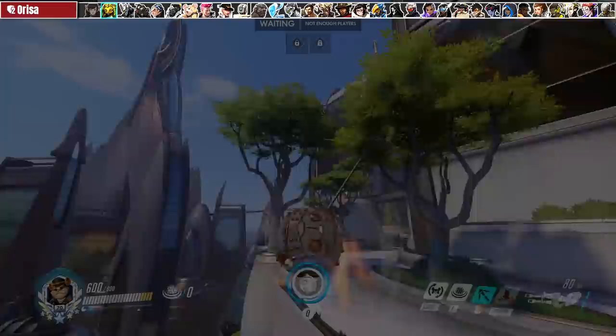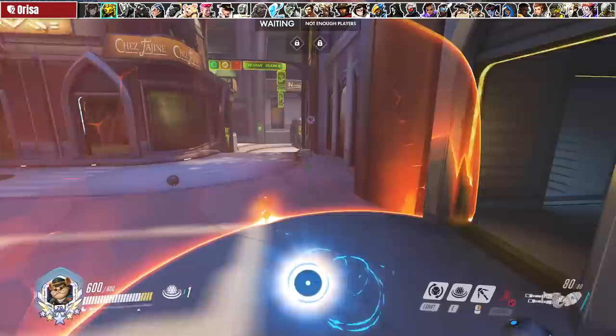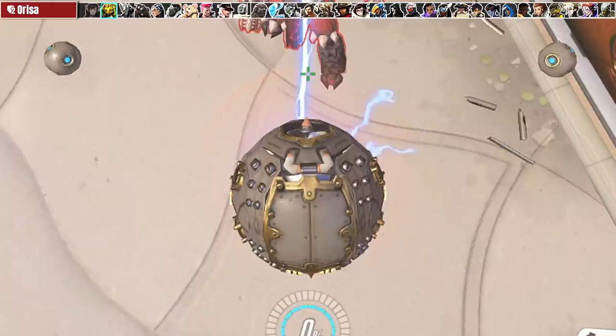Against Orisa, boop her out of her shield as often as possible. She has zero mobility and a cooldown shield so being out of position is a big deal for her. You can also minefield her paper-thin shield and still have plenty of mines to go around. Additionally minefielding Bongo is almost always worth it — a single mine always pops right where you stand so just drop one right on top of it.